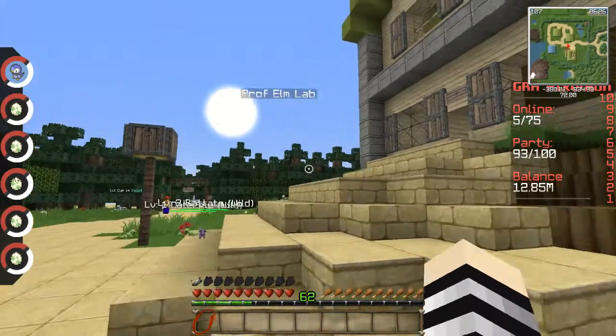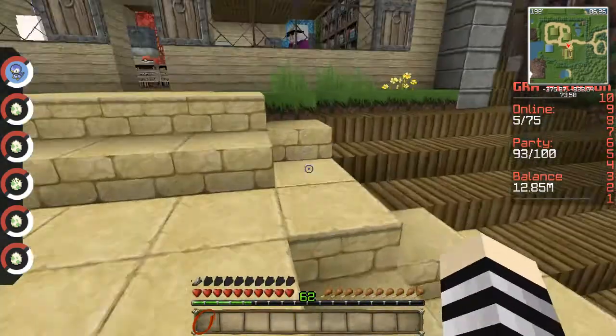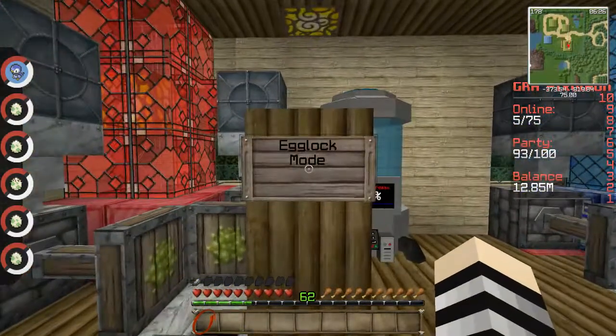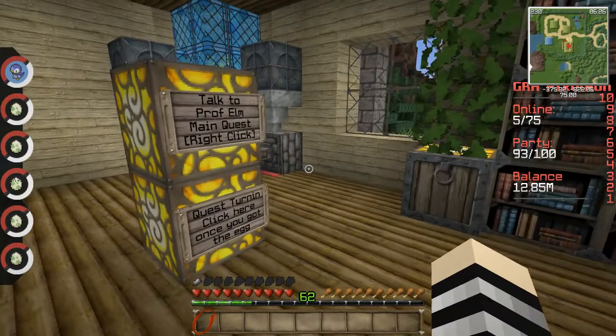Here we go. This is where you get the egg lock mode. You click here and you get it — you get all these eggs. That's cool, that's really really cool.